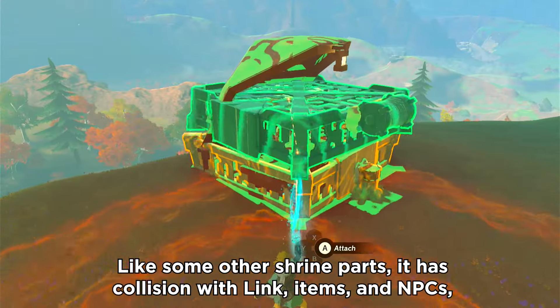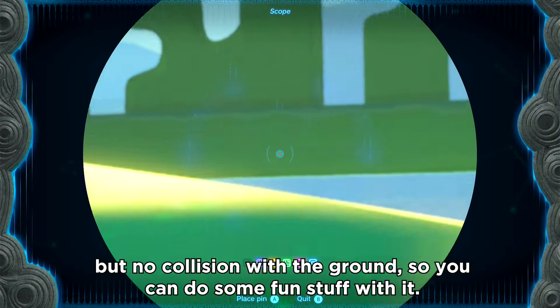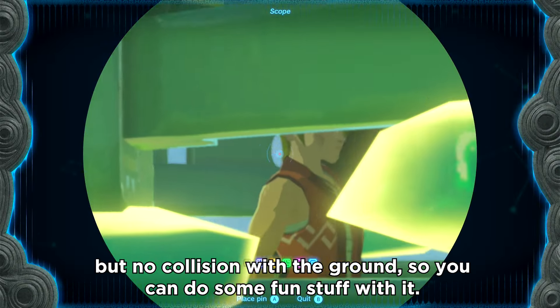This is the Mogawak Shrine Elevator. Like some other shrine parts, it has collision with Link, items, and NPCs, but no collision with the ground, so you can do some fun stuff with it.